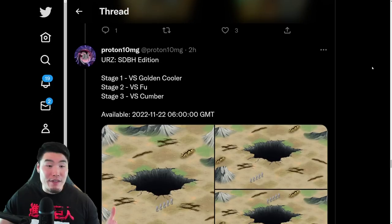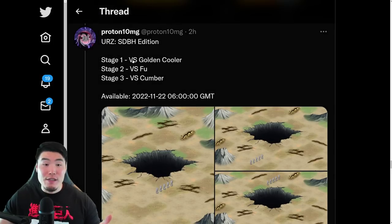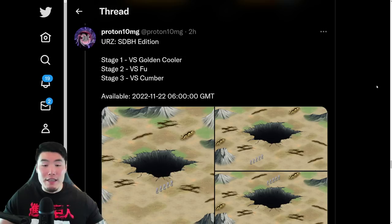And then we have three new stages for the new Ultimate Red Zone event. Stage one is versus Golden Cooler, stage two is versus Fu, and stage three is versus Cumber. It's going to be interesting to see how hard these stages are compared to the other Red Zone stages — like Broly, Omega Shen Ron, Metal Cooler, and so on.